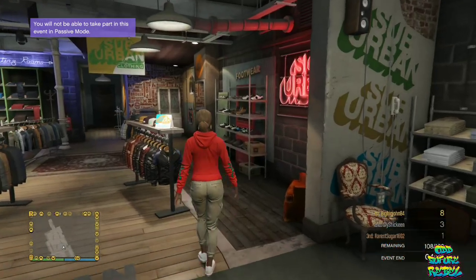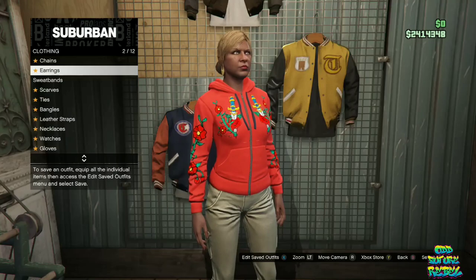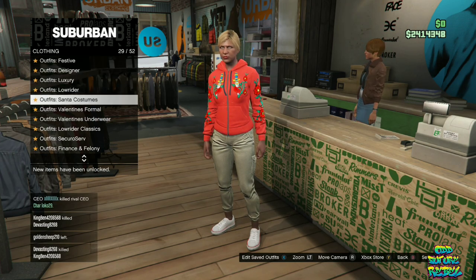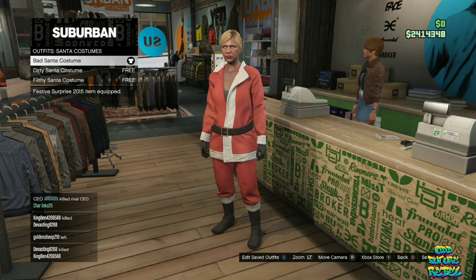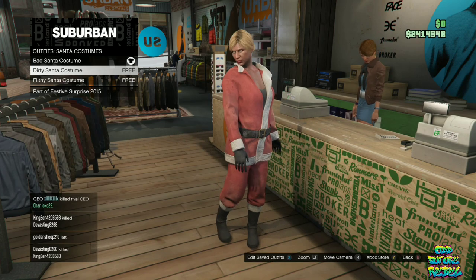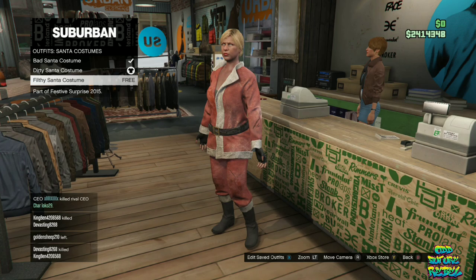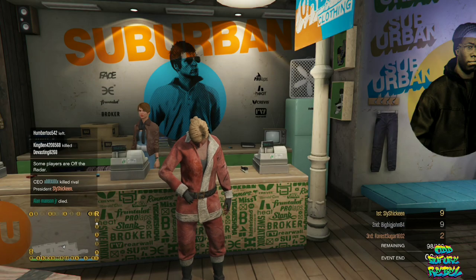You should be spawning into a random lobby. Make your way over to any clothing store on the map, go over to accessories, and remove any accessories on the female character including gloves and rings. Then make your way over to the front counter. Go over to the outfits called the Santa costumes. On the first Santa costume outfit, buy it and save it as an outfit on slot number two. Then go back to the Santa costumes and on the second outfit save it on slot number three.